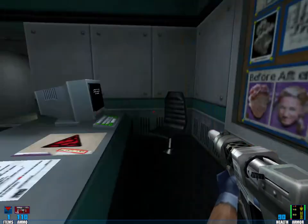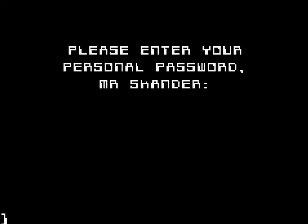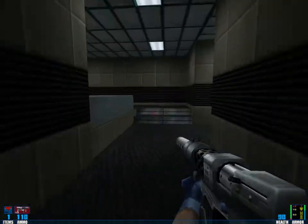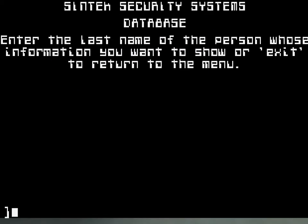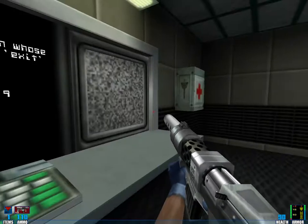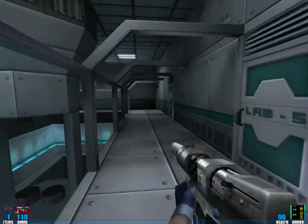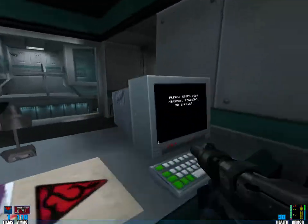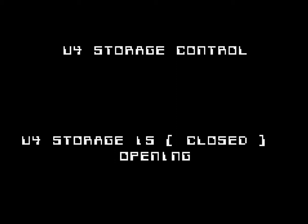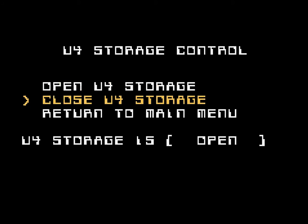I should continue playing this game. We need a password. I have no idea what that password is, but there was this security computer — right here you can check for passwords. The password is 'upsells'. Now use that password. Oops, mistyped. Okay, we can open the U4 storage. Takes a while... and now it's open.